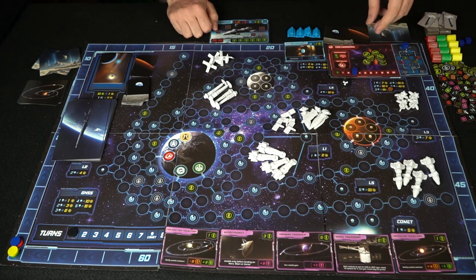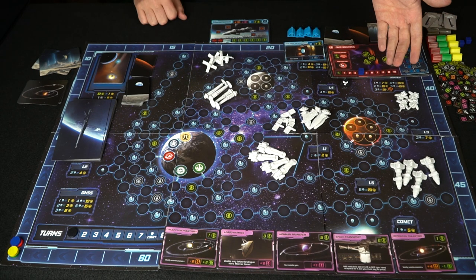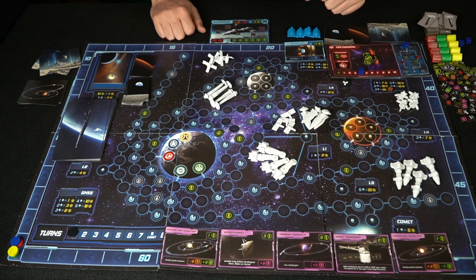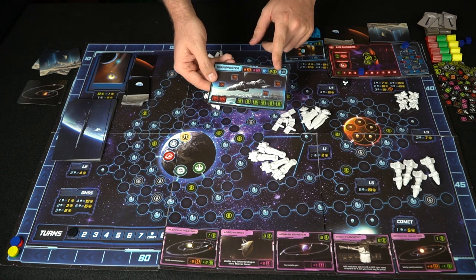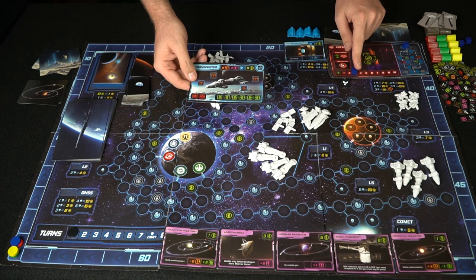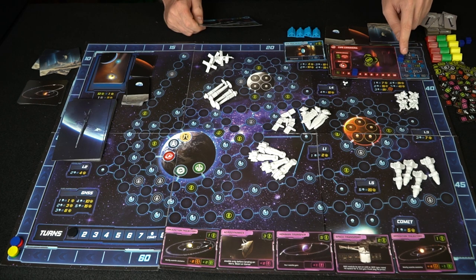You can choose to spend four gold points to increase your production value — you can do this as many times as you like, and it pushes your production up for next turn giving you more to spend. Then you choose to build your ship. Building has a required tech level — so this transporter requires level two, meaning you'd need to spend either one gold production value or two experience points to increase from level one to level two.